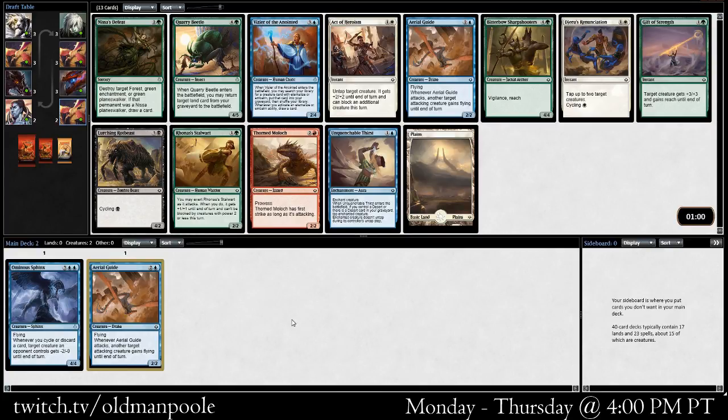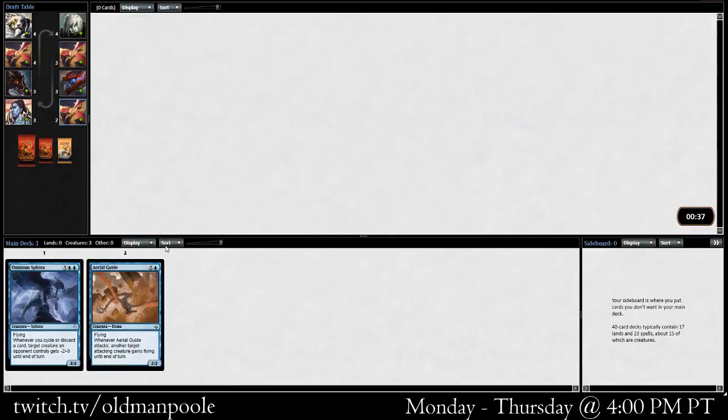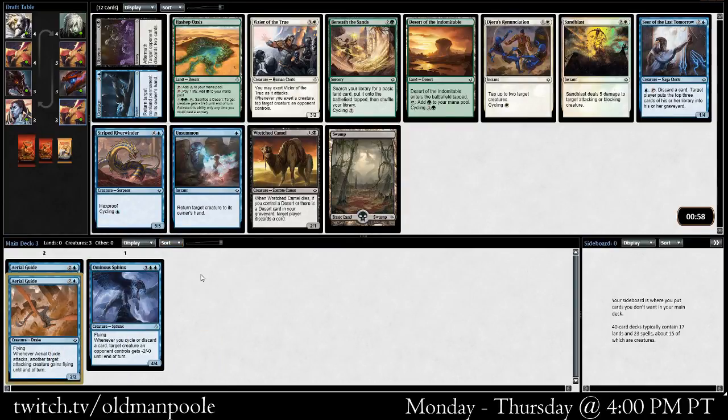Green seems pretty open here, so does blue. We can pick up another Aerial Guide, which I think is probably better than Vizier of the Anointed, although it's close. I do like the Vizier quite a bit as well. I like Coronas and Stalwart. I like the Bitterbow Sharpshooters as well, but it doesn't stay on color. I think I'm going to pick an Aerial Guide over the Vizier — Vizier's good, we'll play as many of those as we get.